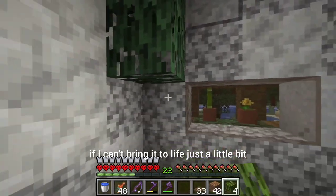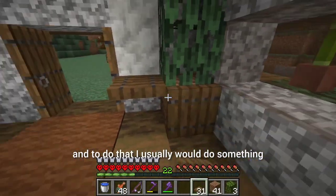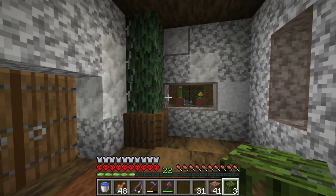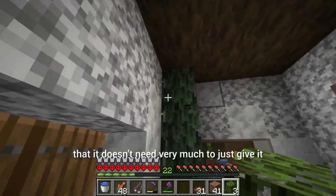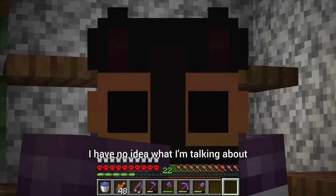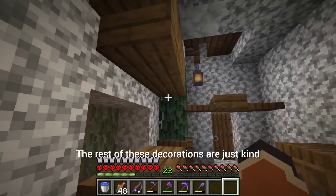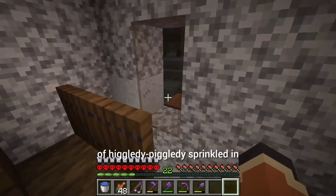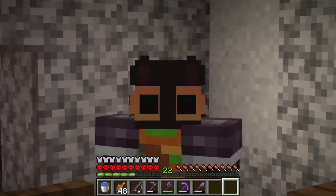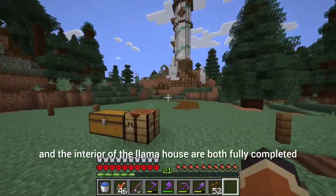Despite the fact that I think it still looks really good, I still have all kinds of stuff I gotta do, including the interior. The first thing I should do for the interior is try to bring it to life just a little bit — I'd usually add greenery all over the place, but this room is so small it doesn't need much to give it that little bit extra pop. I lied — I have no idea what I'm talking about, I just like the color green. The rest of the decorations are just kind of higgledy-piggledy sprinkled in because I have no idea what I'm doing with interior decoration.